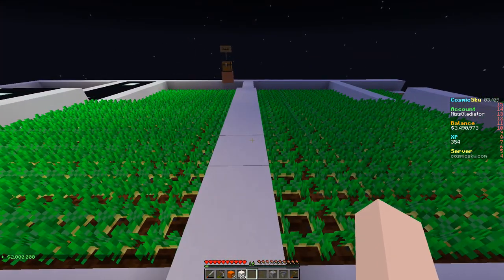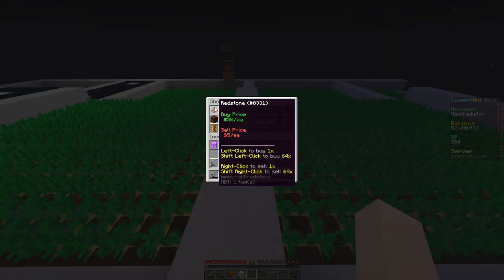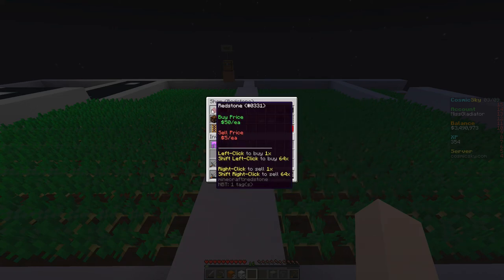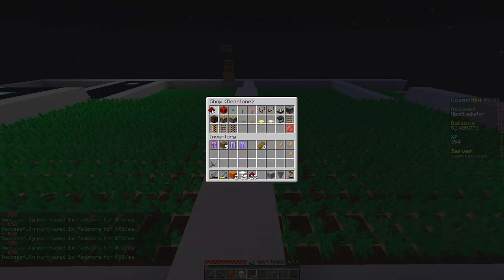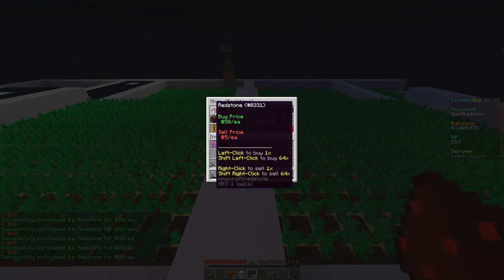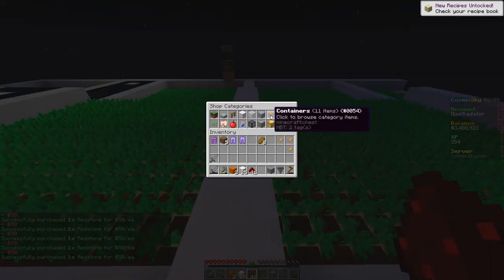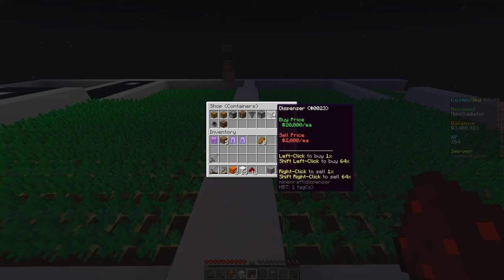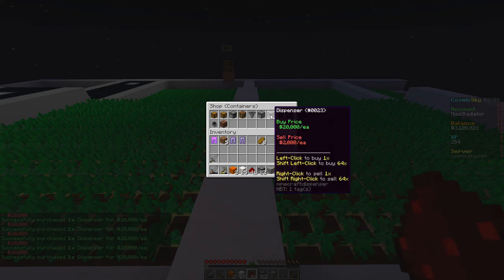It's time to semi-auto these farms — we need to buy redstone. It's 50 each, that's not too bad. Dispensers aren't in the main shop so let's check containers. Dispensers are 20k a piece — ouch! Let's go half a stack of dispensers if we can afford it. That's 32.